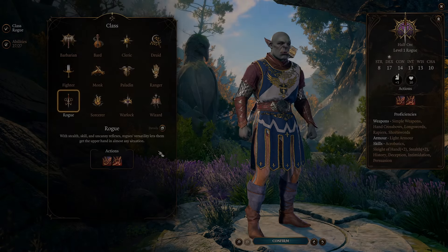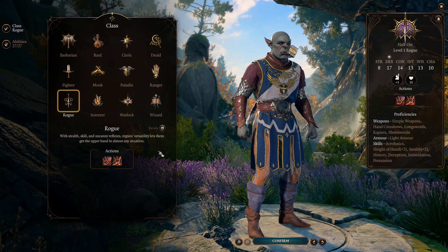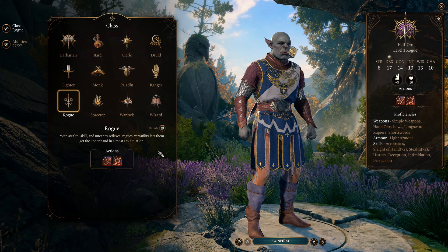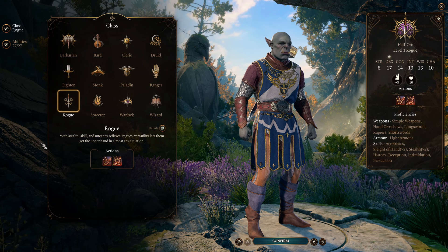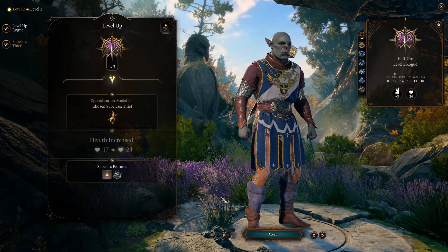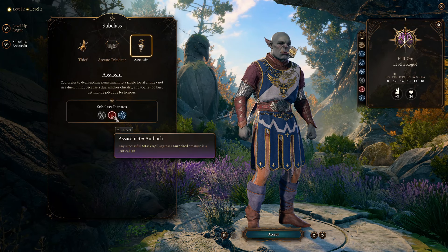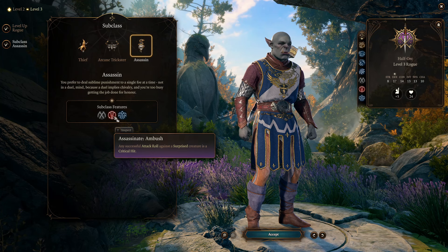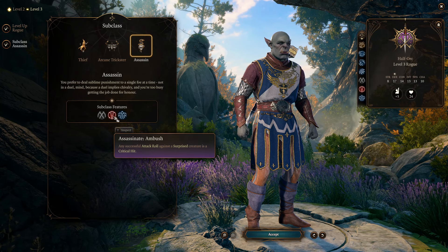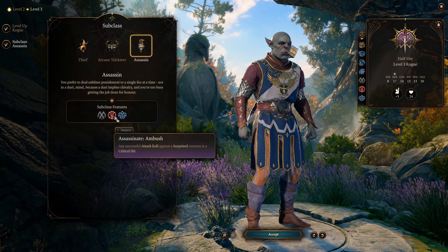Now I'm going to share three ideas to help you maximize the half-orc passive. My first idea involves the Rogue class. At level 3 you can take the Assassin subclass, which gives you Assassinate — any successful attack roll against a surprised creature is a critical hit. So the idea is to have your assassin hide and open battles from melee.